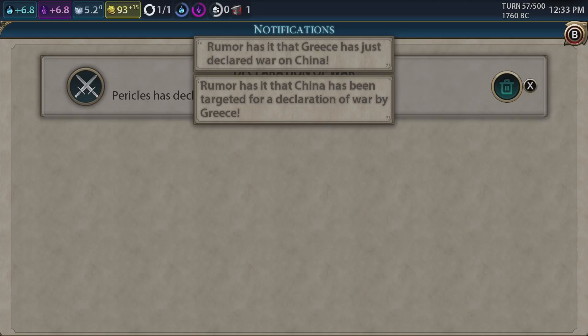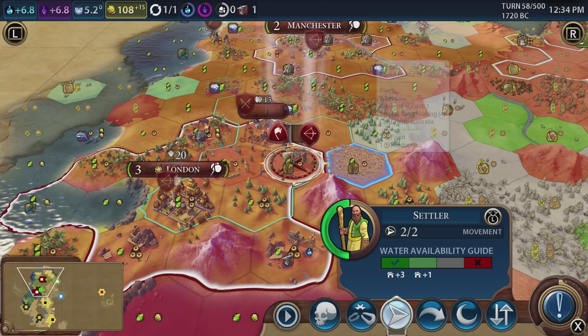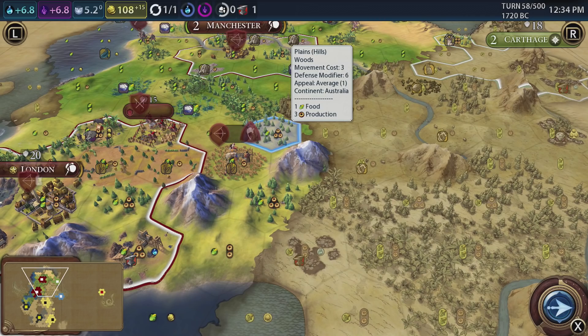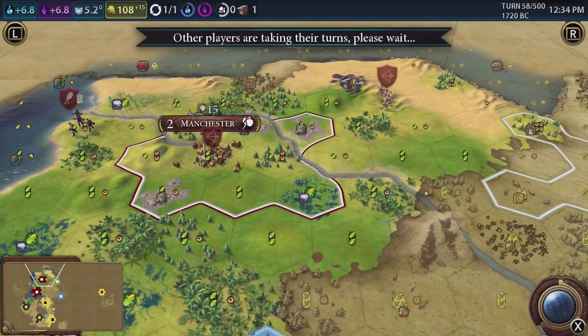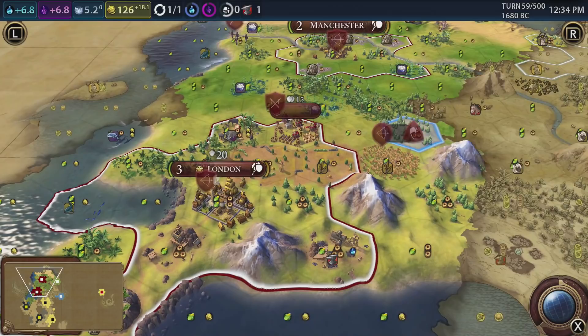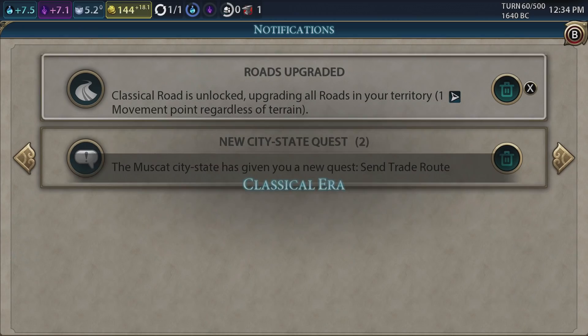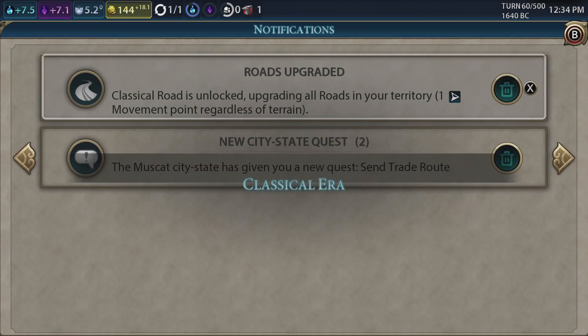Pericles has declared war on China - there we go. So let's switch to the settler and let's move you in. Can you go another one? We're going to go that way anyway. I think it's a toss-up between that and more iron in the city up there - I think this one's got more bonuses, more things going for it. So yeah, that is why we're going that way. Greece is targeted in the electoral war by Hattusa. Wow - there's wars going on all over the place. Will they start knocking each other down? I'm quite happy about that.